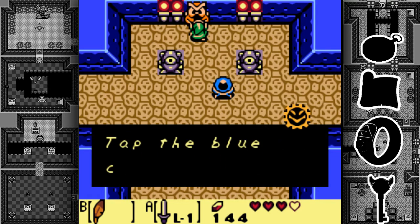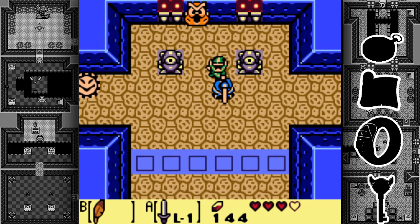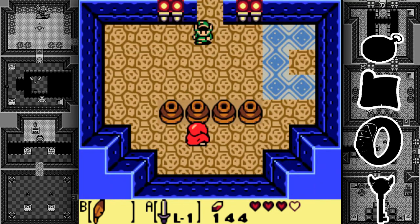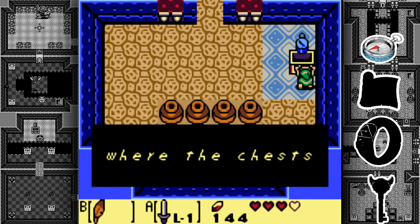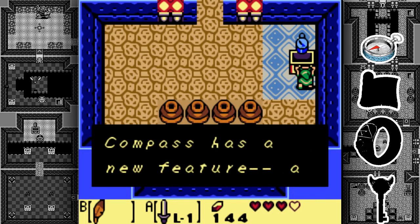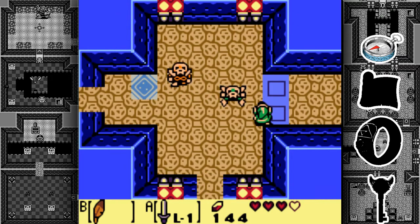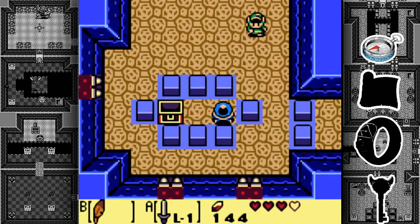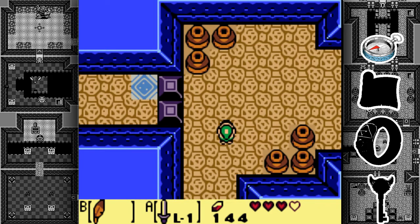The owl statue says: 'Part of the floor is raised — tap the blue crystal.' So essentially, flipping the switch opens up some pathways and blocks others — that's how you navigate this place. We kill the Shy Guy and in this room we find the Compass. Now we can see where chests and the Nightmare are hidden. This compass is a new feature in this version. Now we won't miss a key because we'll hear a notification when we're near one.